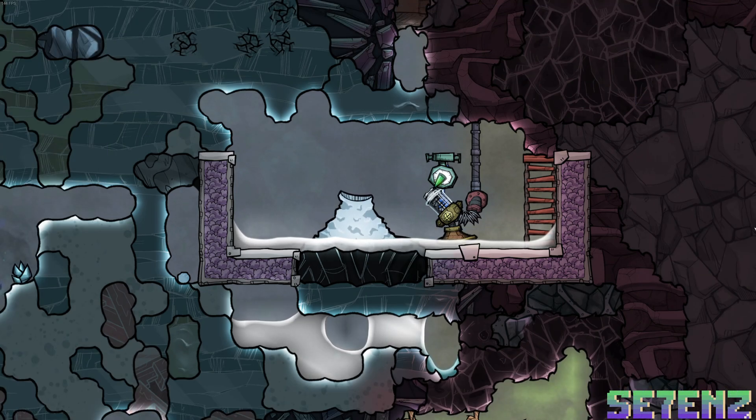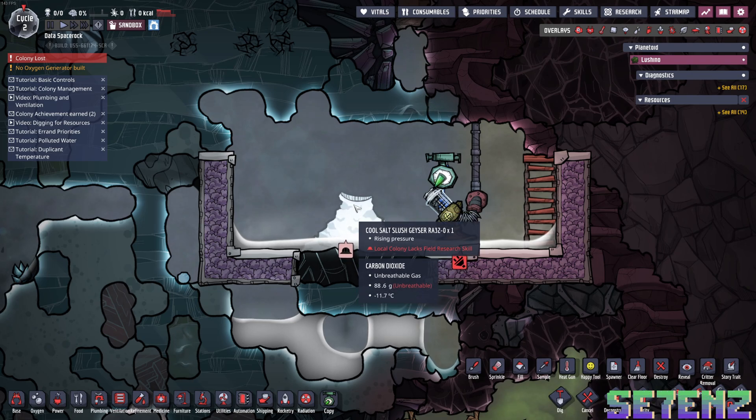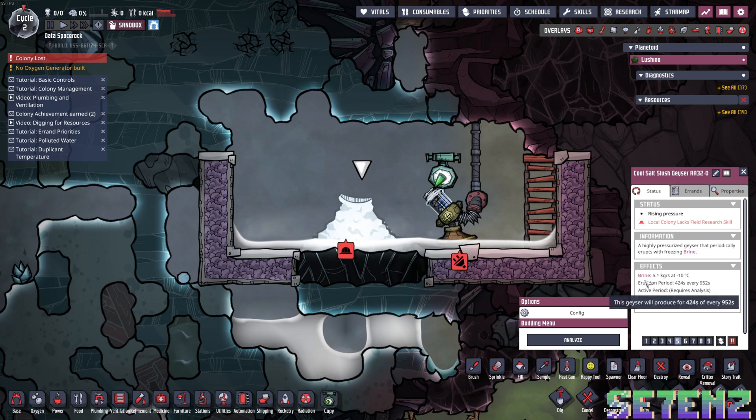Now you may be wondering, if you saw the last module, that this looks very similar. That's because, personally in my opinion, this one is very similar to the previous geyser we covered. The previous one produced polluted water at a cold temperature — this one does brine!